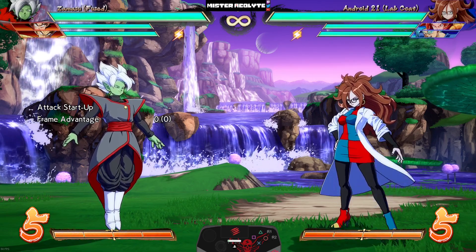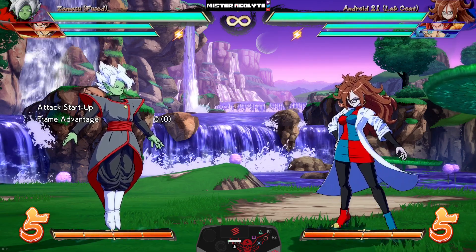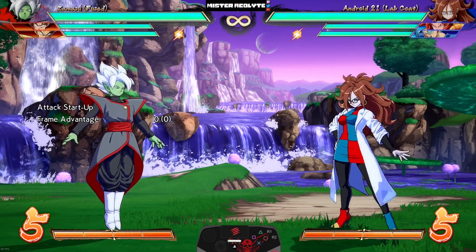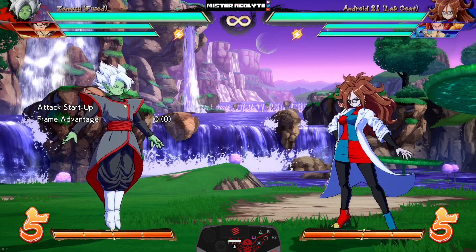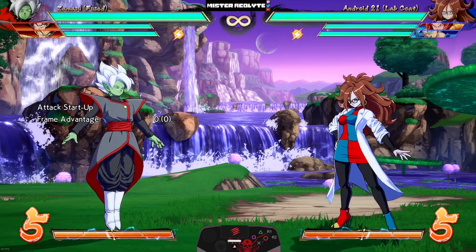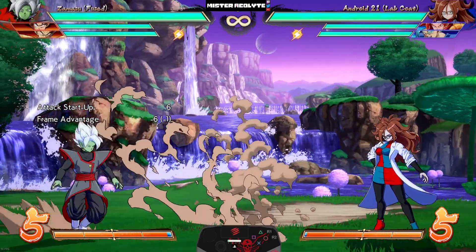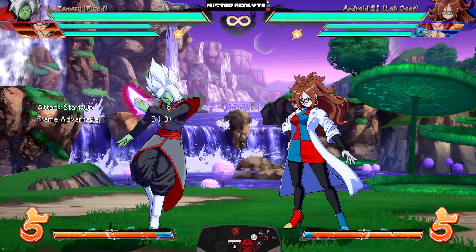Zamasu — my buddy — was one of the characters many people including myself were pretty disappointed got nerfed in the last patch. He very much appreciated buffs this time around. Starting with his buttons: his 5L now moves further forward — it looks so funny but it's crazy. His stagger game is going to be pretty ridiculous — really, really good for him.